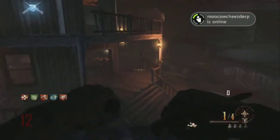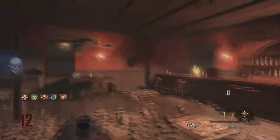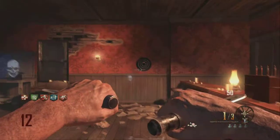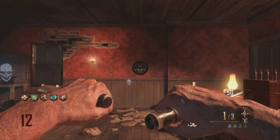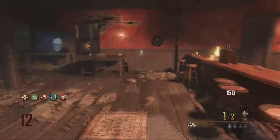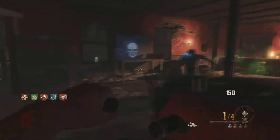What you're going to do is make your way to the saloon after you get your ballistics knife. This is where you will be shooting the dart board with your ballistics knife, and this is where you want to get a bullseye. I will show you what happens after you get a bullseye. Make sure to pay close attention to the piano every time I look at it.